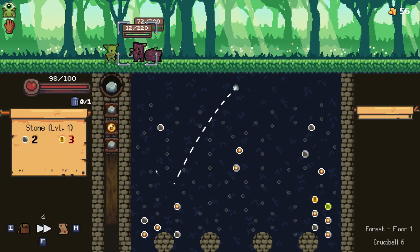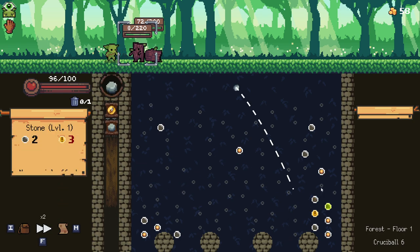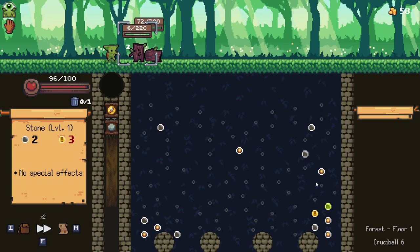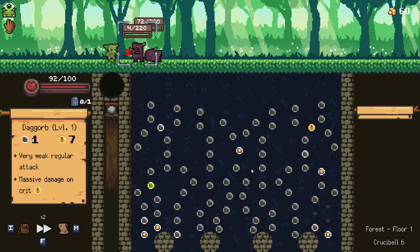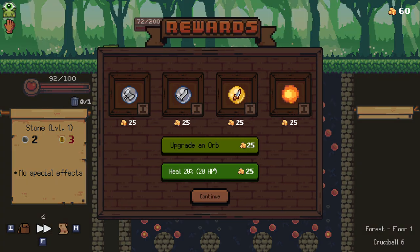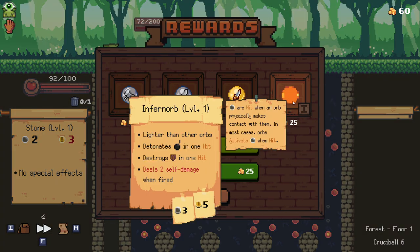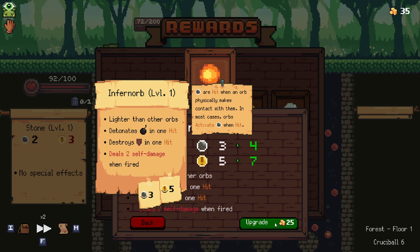We're going to take a little bit of damage here, but it's nothing substantial. I'm just going to try to go for as much money as I can, regardless of the damage I'm about to take. Unfortunately, the refresh is just in a really horrible spot, so we're taking way more damage than we should - having only a single refresh means sometimes you get screwed. We lost eight HP, but we got an Infernorb here, which would only deal one damage to us now, so I think we'll grab that and upgrade it straight away.